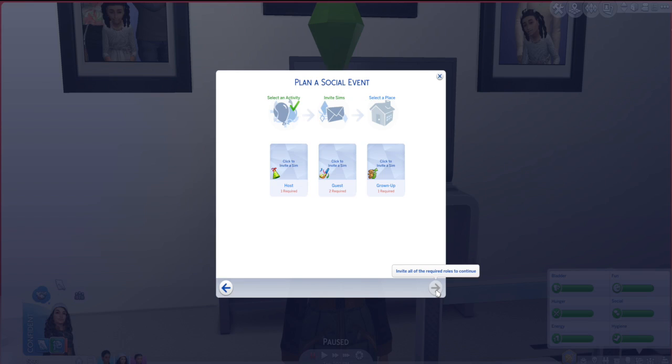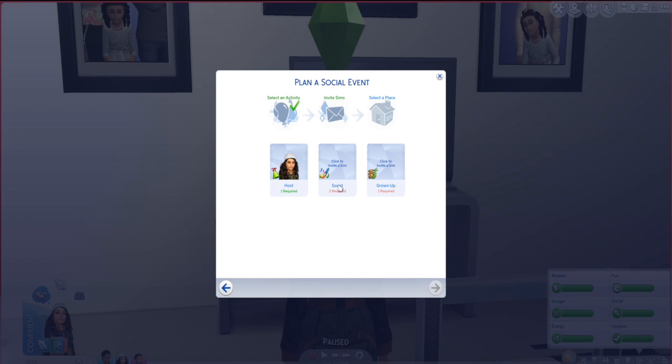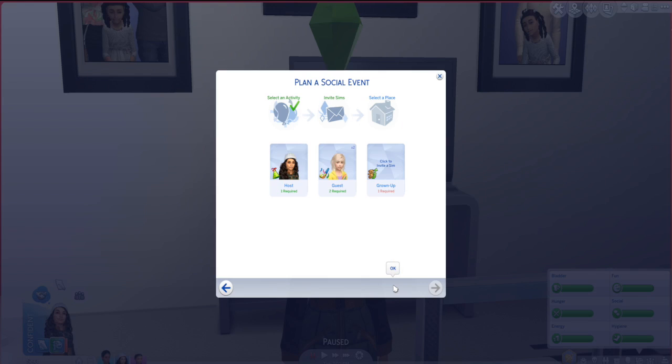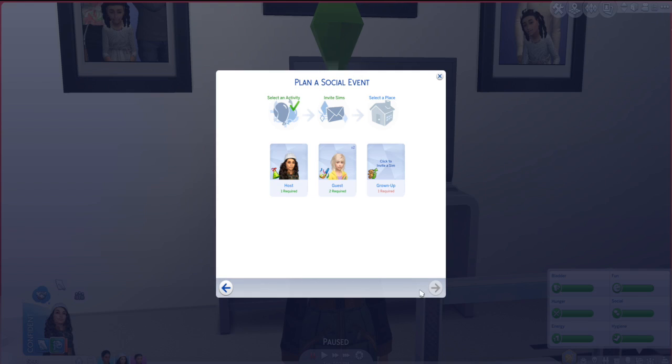We can get a television for our room, which is great because we're running really low on money right now. Two guests are required, so I'm going to have the host as Anaya Kent. She knows a number of kids, so I'll invite Bethany Zhang and Jeremiah as well. The grown-up is obviously going to be Faith Kent, her mum, who is the only adult in the household.